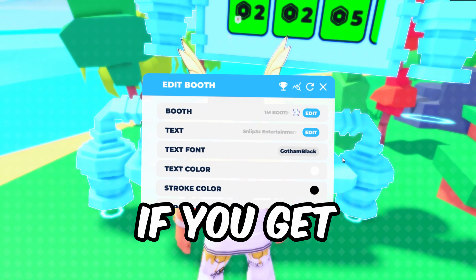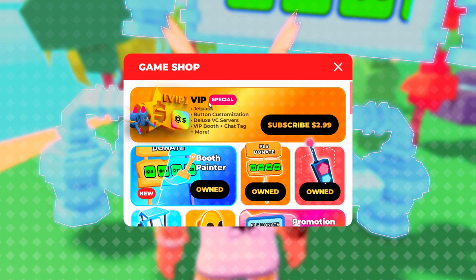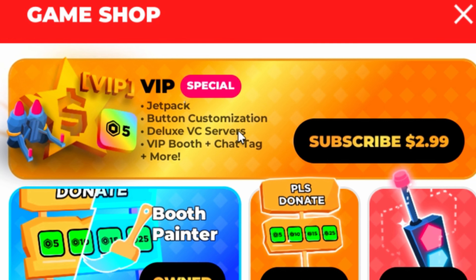Not only that, but if you get VIP — yes, I know, $2.99 real-life money — you get all these exclusive things, including deluxe VC servers. You can make more Robux in those because they're full of rich people.